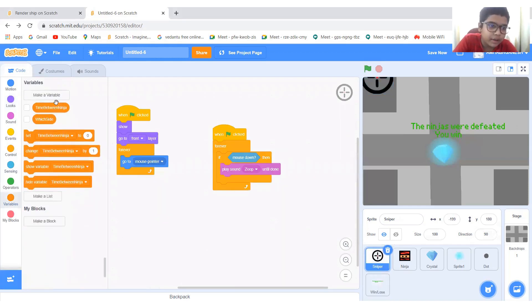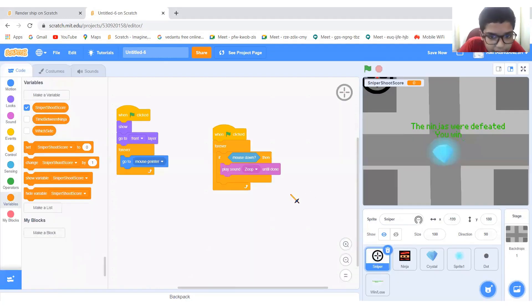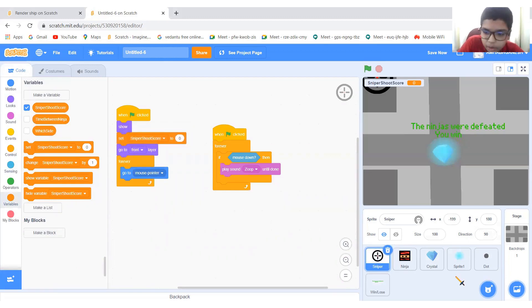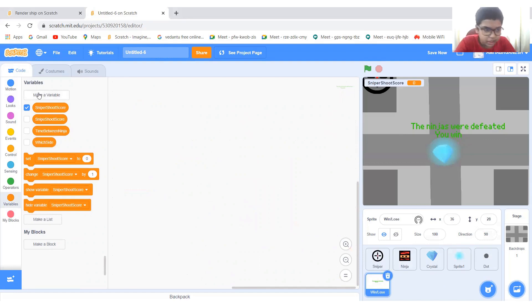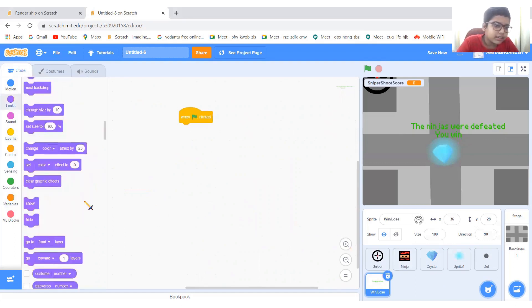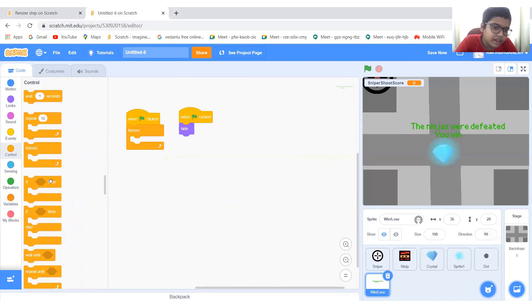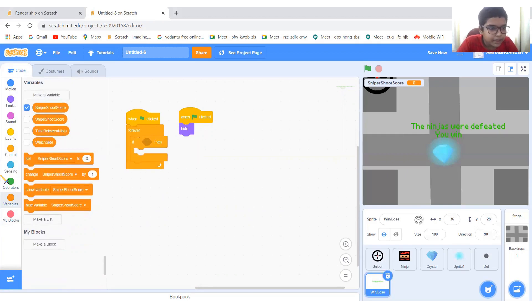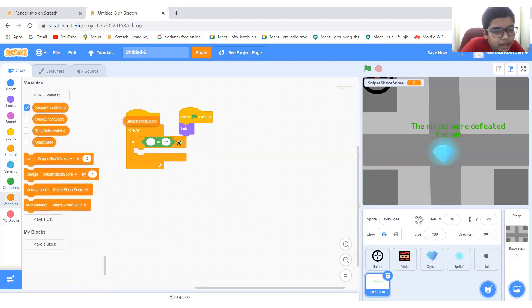Let's go to the sniper and create a new variable — I'm going to call this 'sniper shot score.' When green flag is clicked, set sniper shot score to zero. Go to ninja: if that's right, change sniper shot score by one. Then go to the win slash loose sprite. When green flag is clicked: hide. Again when green flag is clicked, go to controls forever. If sniper shot score equals 15, then...